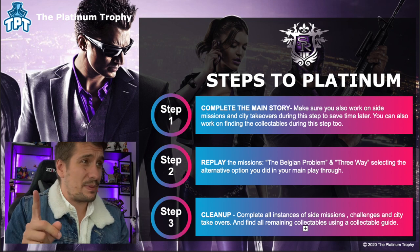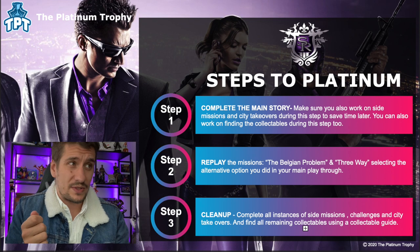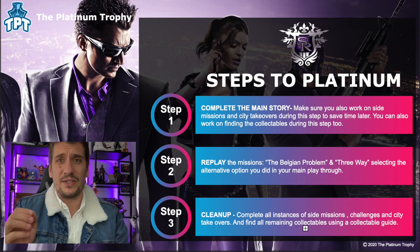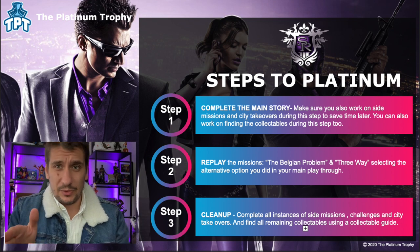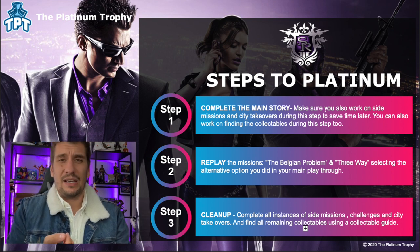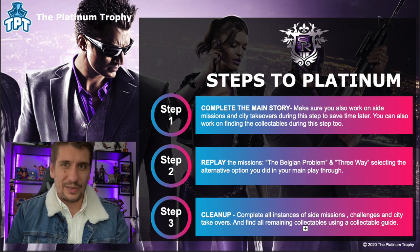So the three simple steps to platinum — and I've tried to lay these out in the easiest way, though it might not be the same for everybody. Step one is completing the main story, making sure that you also work on side missions and city takeovers. That's going to save you a ton of time later if you keep doing those side missions and city takeovers, because you essentially have to do 100% of side missions and 100% of city takeovers to get the platinum. Slowly chipping away at it is worthwhile. You can also do the collectibles during this step, because you do need all the collectibles.